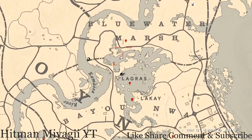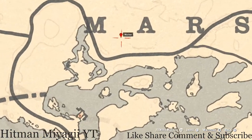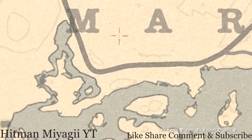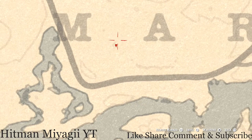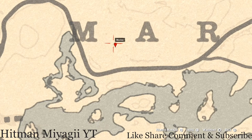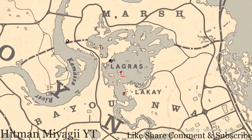Right between the M and A of Blue Water Marsh, right here at this location — you can see this little smudge — right directly under that smudge, put out your metal detector and you will get a random fossil. I cannot tell you what it is because it is randomized.